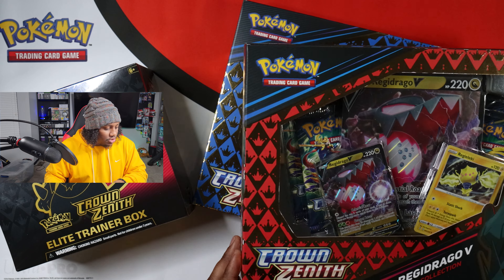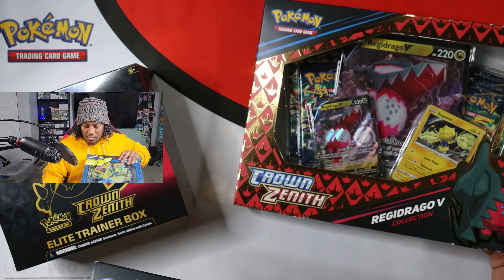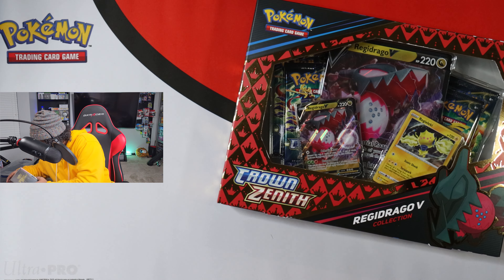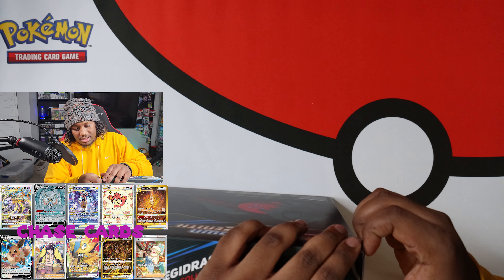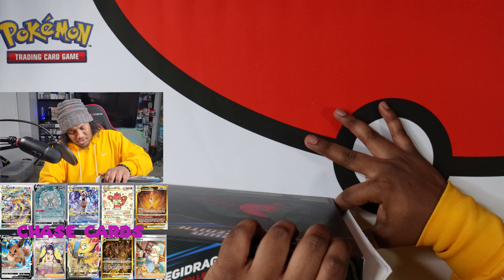Yo, what's up everybody? It's your boy Chaotic, and today we are opening up Crown Zenith! I got it a day early — I found it at Target — and I am... no complaints for me, okay? No complaints for me. So I am ready to rip into some. I got an ETB, I got the Regidrago and the Regilecki V-Boxes. Let's pull some fire! Let's get right to it. I ain't messing around.